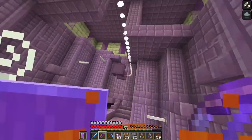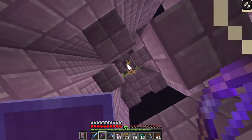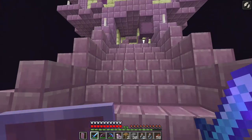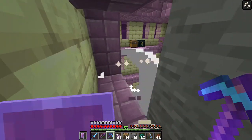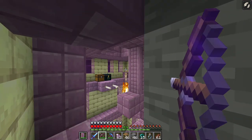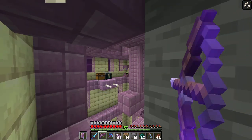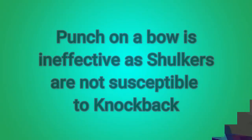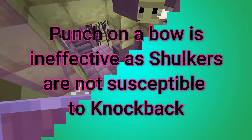A shulker who is open has zero armor points. A shulker's missile can be destroyed by attacking it, and a shulker bullet can also be deflected by a shield. A shulker has 30 health points or 15 hearts — that's why it's important to have fully enchanted weapons, with Sharpness 5 being the most effective against them, and your bow with Power 5.